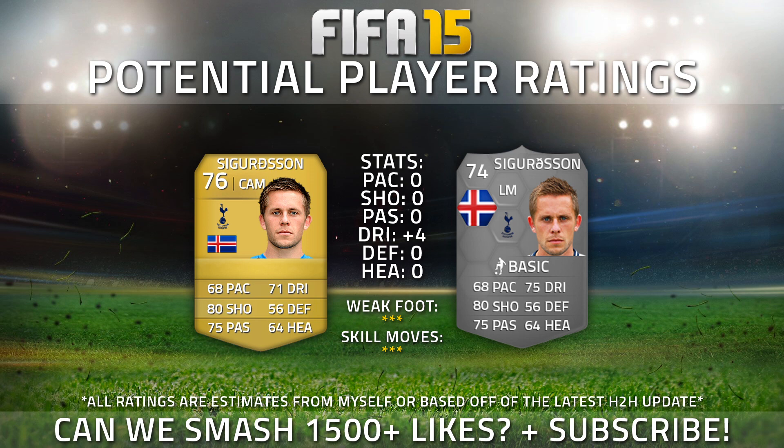Starting things off, we've got Gylfi Sigurdsson. The first thing you'll notice is that he's not lost any stats but he's gone up, and this is based on EA's latest head-to-head update — this is not my opinion, this is what EA have done. You may think why has he gone down 2 ratings, but that's simply because he's gone from a central attacking midfielder to a left mid. His stats on card are actually more beneficial to a CAM than a left mid, hence the rating downgrade. There is a plus 4 dribbling from 71 to 75.